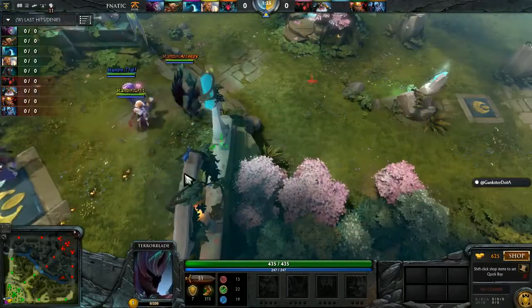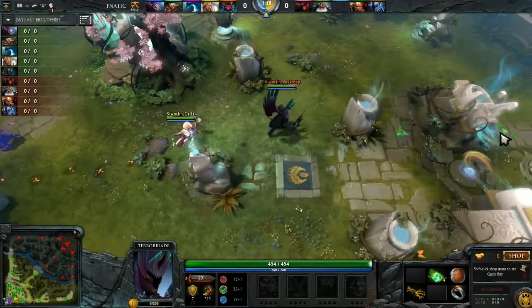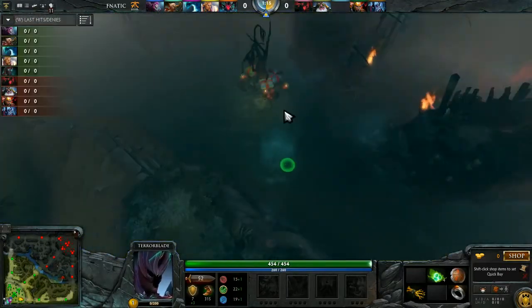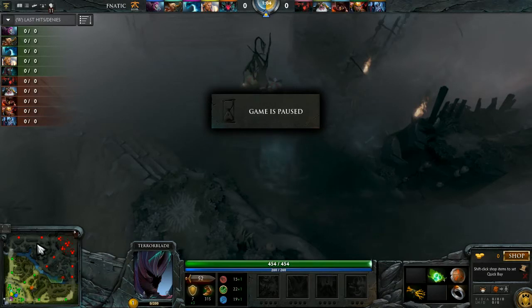Looks like he is getting the mid items, just waiting to be pulled. Some tankos, prepare for battle. Your war is the same as well, so it looks like Somali is not going to buy any HP. Your war is heading to the mid lane on that Shadow Fiend. You've most likely versus a Morphling — it's gonna be Honey on the Morphling. Challenge accepted.